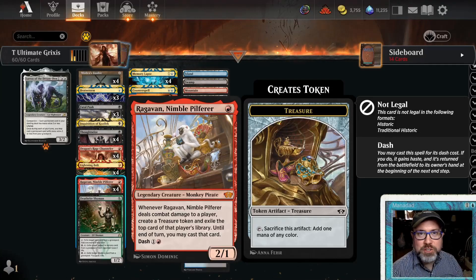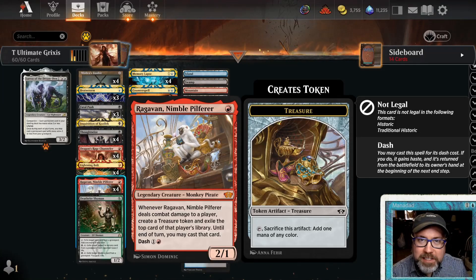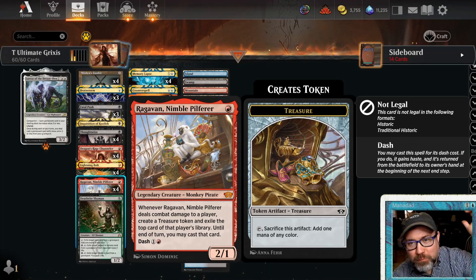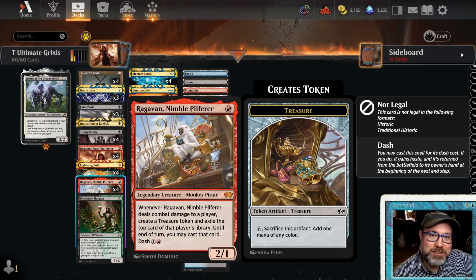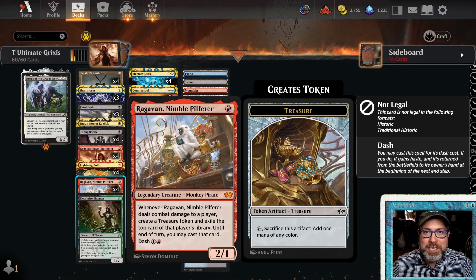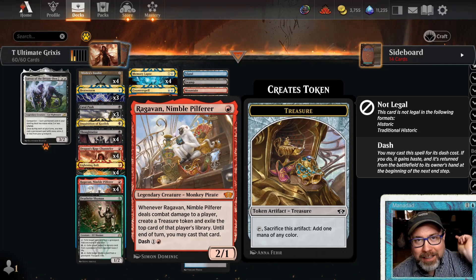If you've been playing Timeless, you've seen Grixis — Grixis is everywhere. It's playing some of the most powerful cards: Raghavan, Dragon's Rage Channeler, Thoughtseize, Brainstorm. But what is the best build of Grixis? This is something that has been obsessing me. We're going to take a look right now today. Let's go.